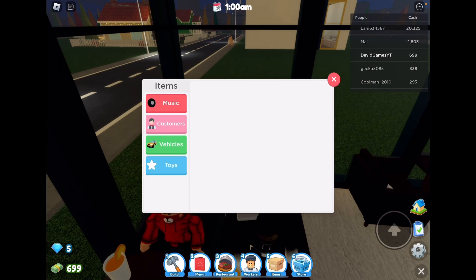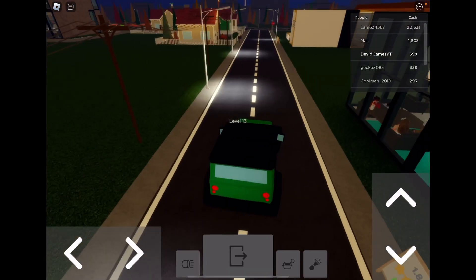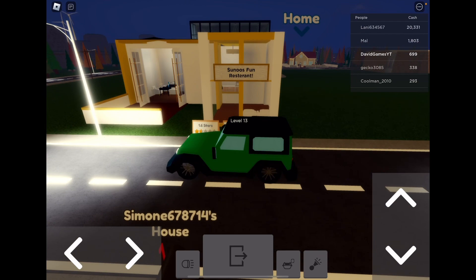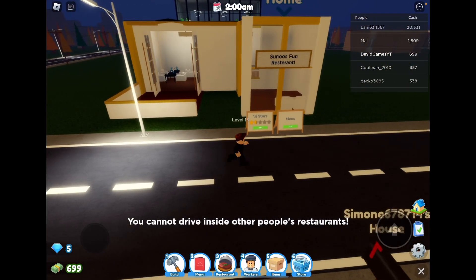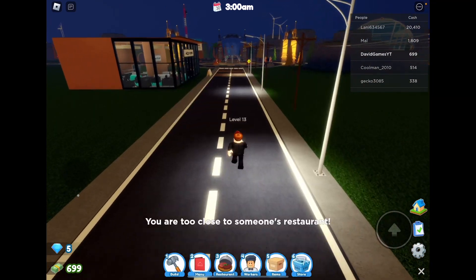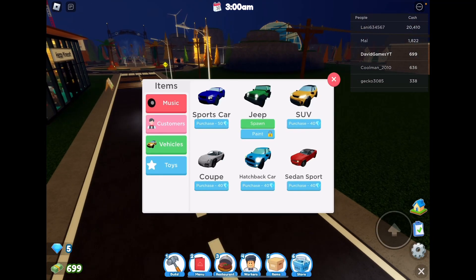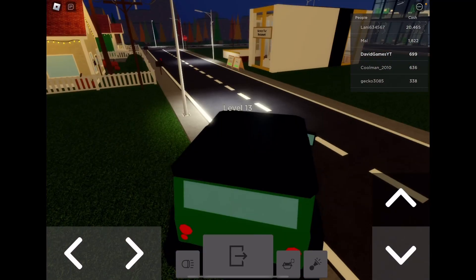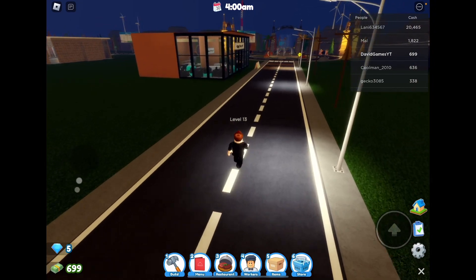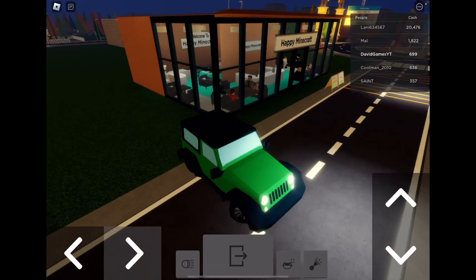I'm going to spawn my jeep here. And this is Junso's Fun Restaurant. Dude, I didn't even drive inside your restaurant. This is terrible. I guess that's the line — I better not cross that line.